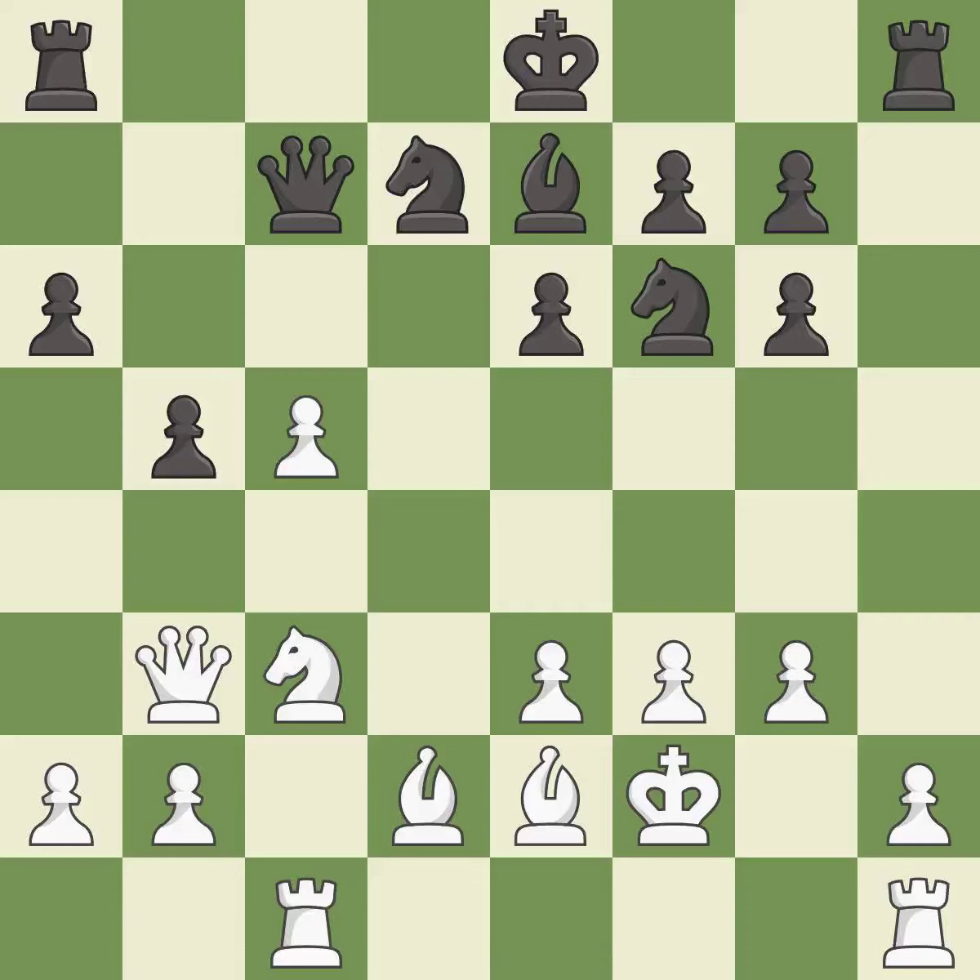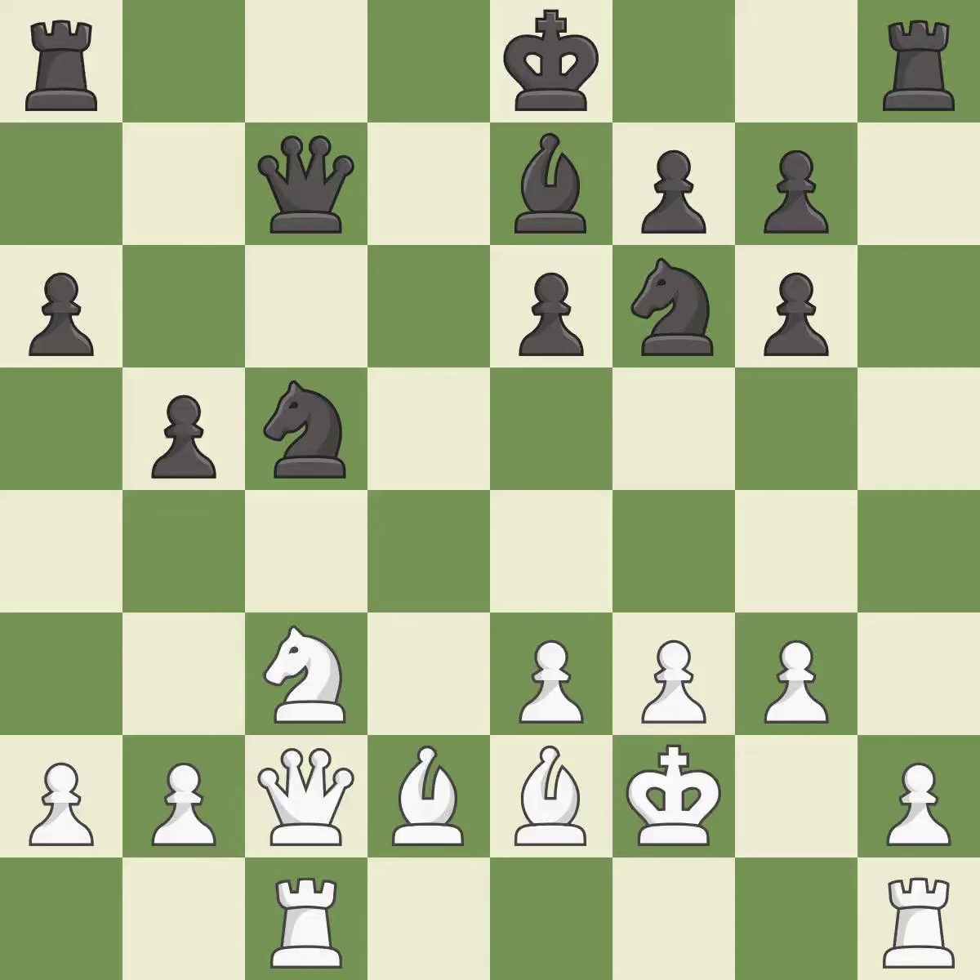A rook develops off its starting square, getting it into the action — it is excellent. That was a free pawn. This move puts the queen on a safer square. This threatens to kick a knight — it is excellent. This is the strongest option. This kicks an opposing knight — it is best.